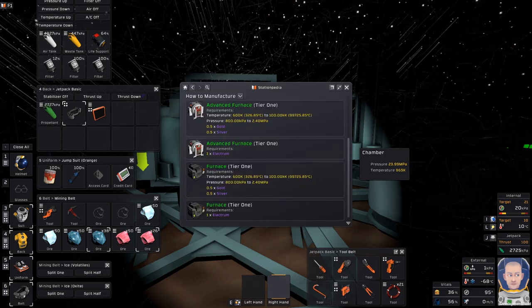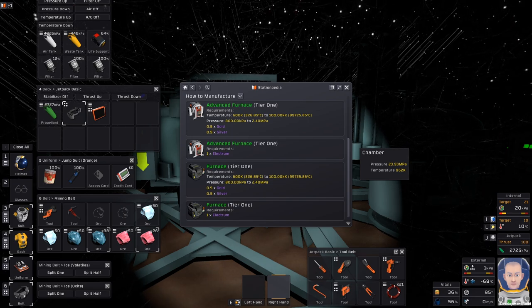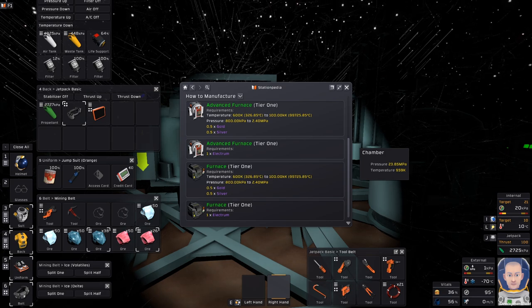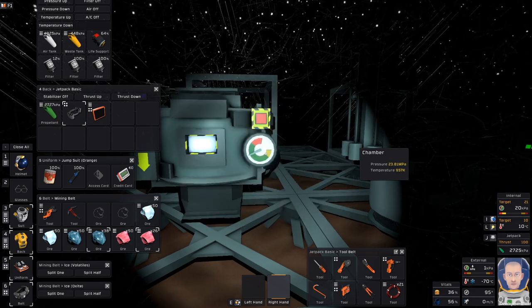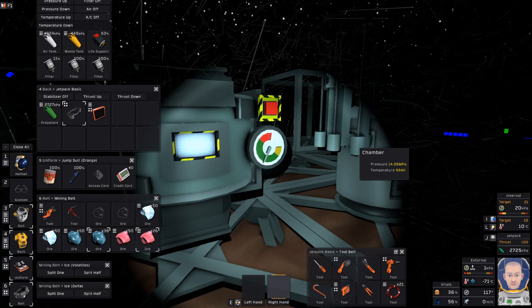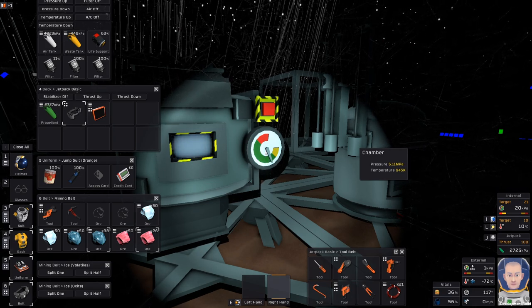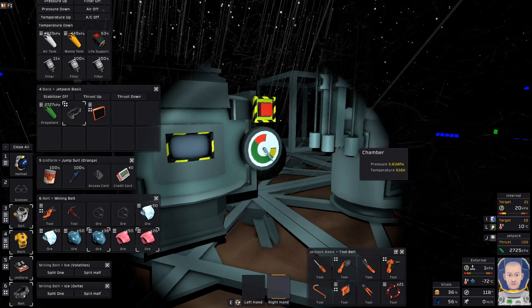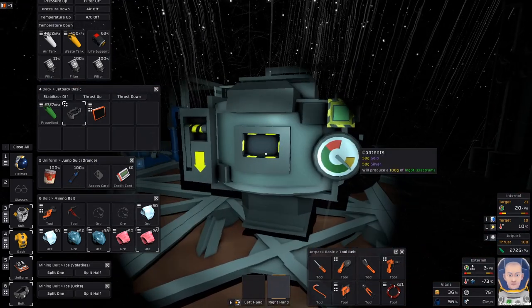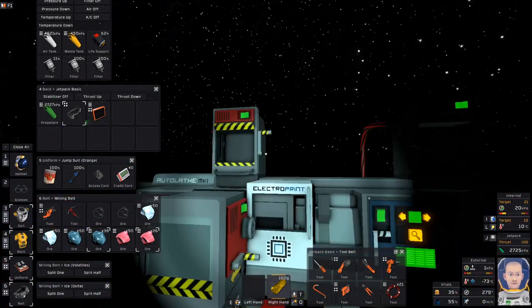Let's check. The temperature is good but the pressure is way too high. We need to be between 800 kPa and 2.4 MPa, so we need to drop it down to at least 2.4 MPa. Let's relieve the pressure and watch it go down — that's going down fast, I gotta be quick. Right there. Now we should have — yes, we got our Electrum. It just takes knowing how the furnace works a little bit.